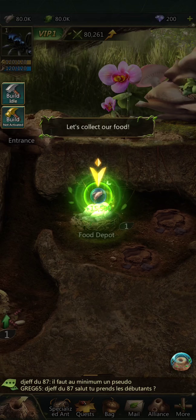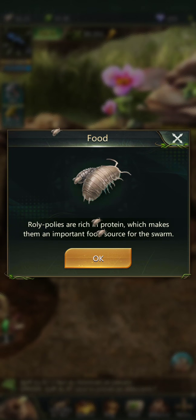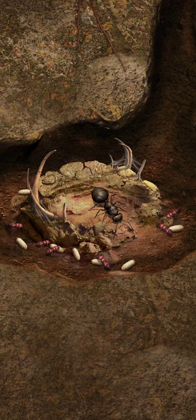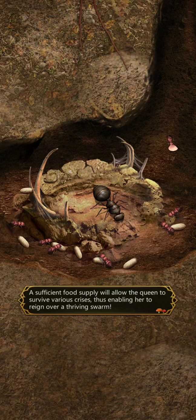I got some — I call them potato bugs, some people call them roly-polies. Food deposit. Roly-polies are rich in protein, which makes them an important food source for the swarm. I wonder if this stuff is true — do ants eat roly-polies? Maybe dead ones? I don't know. They're bringing back the food. A sufficient food supply will allow the queen to survive various crises.